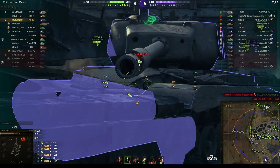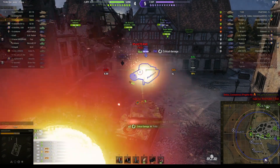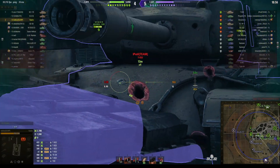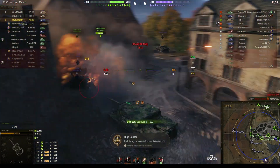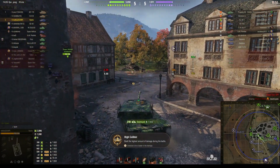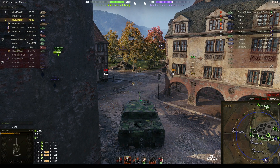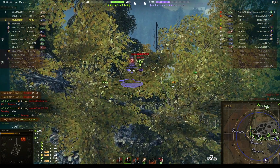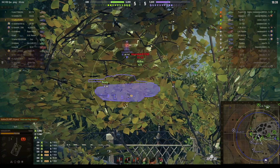A couple more shots needed — one through the upper plate. He just took a big hit from somebody, and this will be a kill shot — and it is. That's potentially a High Calibre — 20% of the enemy hit pool. He's got two shells ready to go, but he really ought to pop the reload so he has enough shells to deal with anything he encounters.